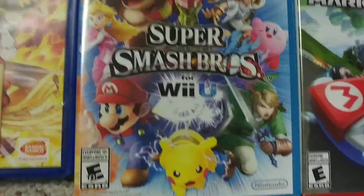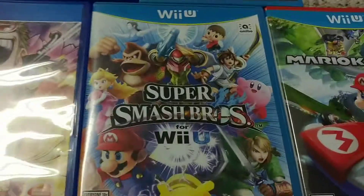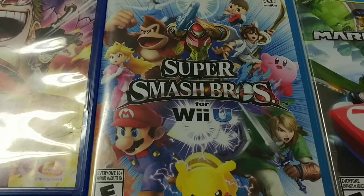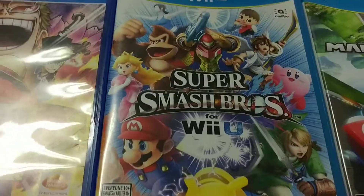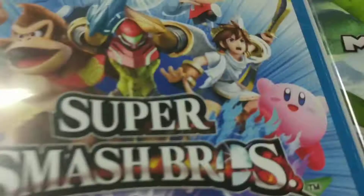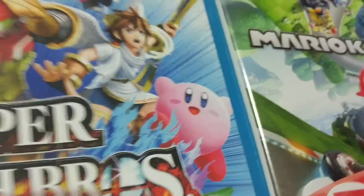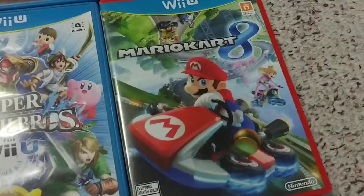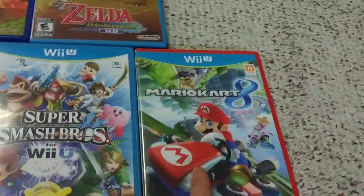Nintendo is really good at this. You look at Smash Bros and there's a bunch of Nintendo characters looking kind of upset with weapons and stuff, and you know that's probably Nintendo characters fighting things — except for Kirby, who's really happy for some reason. Mario Kart: it's Mario in a kart, you can see other people in karts and a racetrack. You know immediately what that's about.